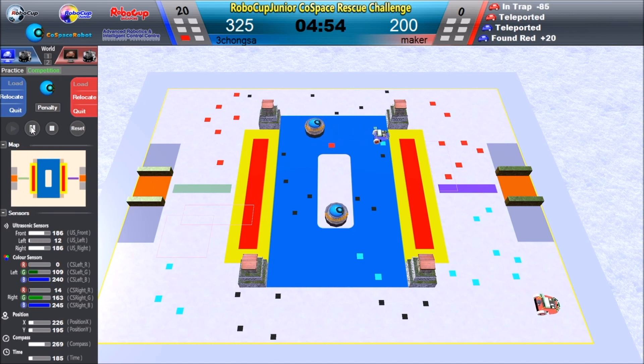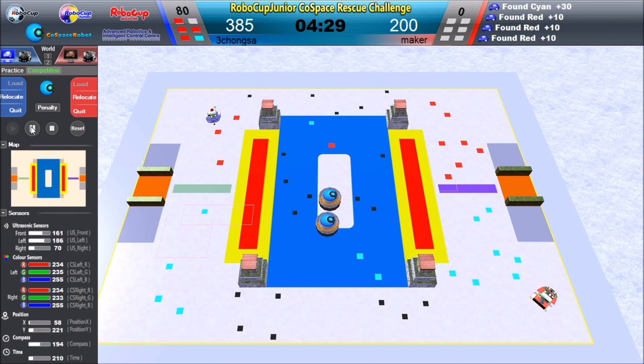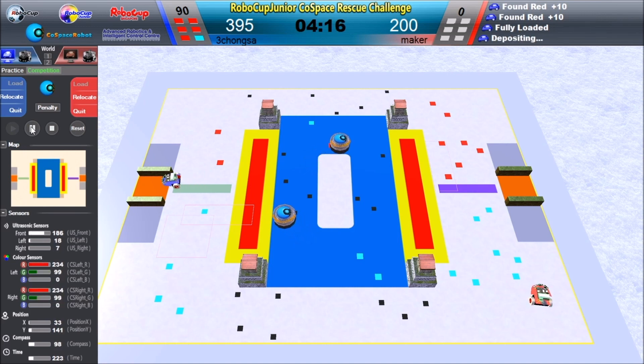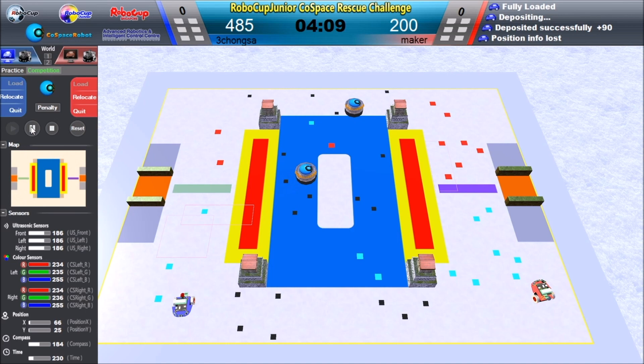The red robot is not moving and just keeps turning around. Now the blue robot sees the marker and goes for the deposit zone. Deposit successful — it earned 90 points.